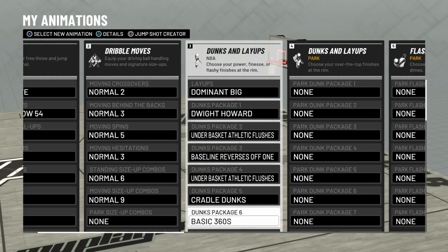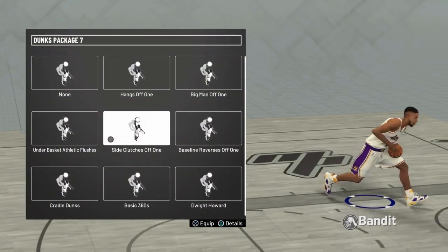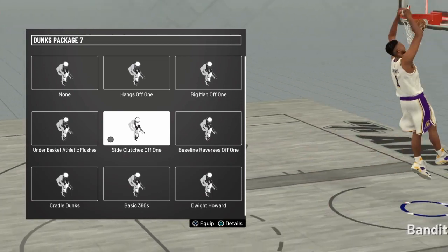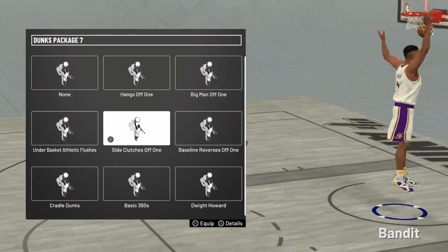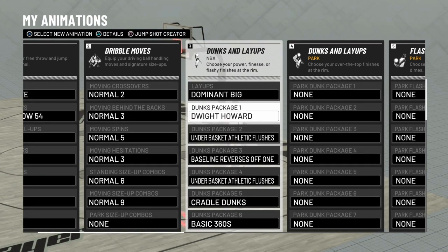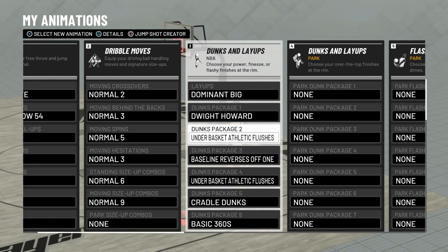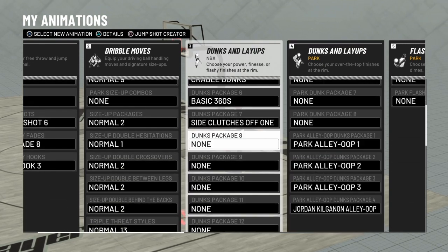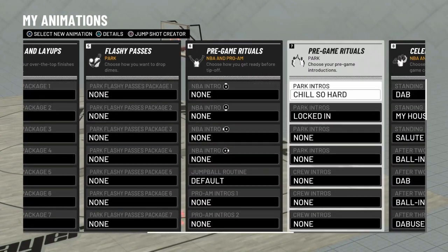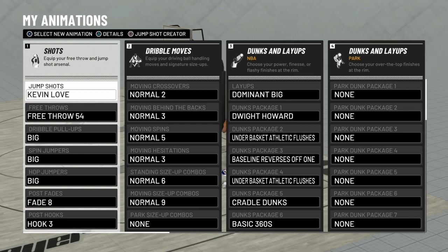For my dunk packages, I showed y'all the main ones, but the key difference is the side clutches — they just never get blocked. Adam had these last year on 2K18 and they never got blocked at all, so I went ahead and got them too. The rest of them I don't really get blocked with either, but mainly those two. I got the under-the-basket dunks and the athletic flushes on the basket twice, because that's the fastest on-basket dunk you can do. I also got all the alley-oops and all the contact dunks.